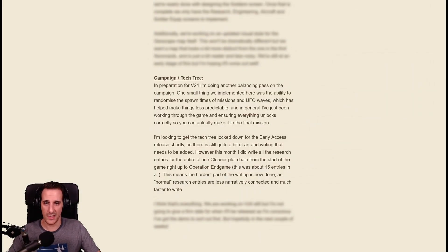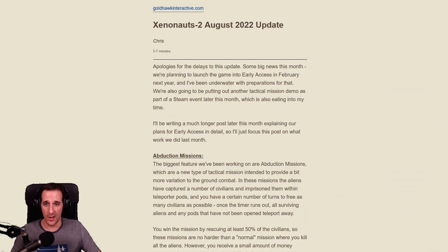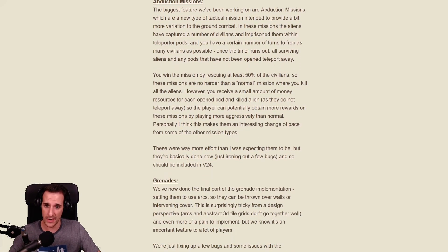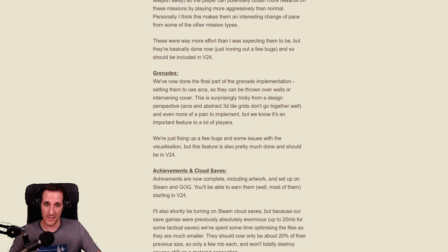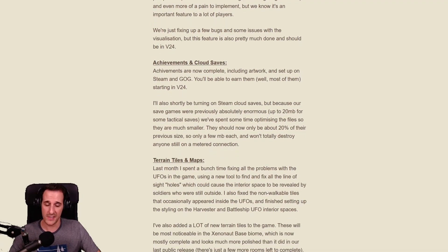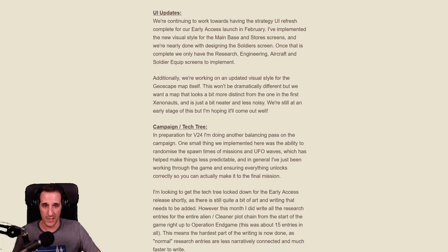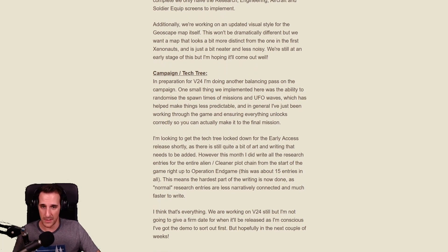Another balance pass was done to the campaign and now the spawn times of missions and UFO waves will be randomized. In the tech tree, a lot of effort has been allocated to writing the entries and the hardest part is now finished. It's pretty noticeable that a lot of work has been put into this upcoming closed beta version and I'm pretty eager to try it. Unfortunately, it's still an ongoing job and there's no date announced. However, it's expected to come out in the next couple of weeks, which means mid to end of September.